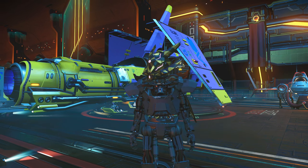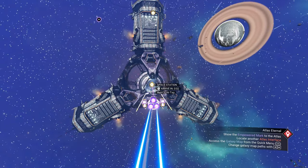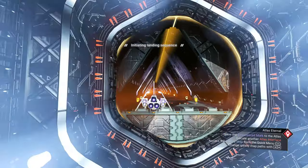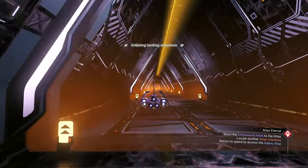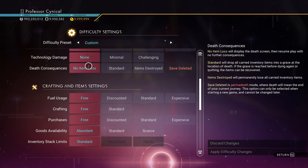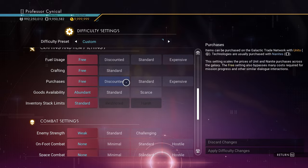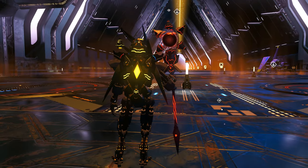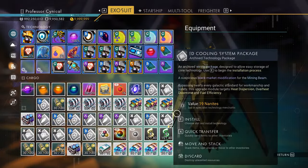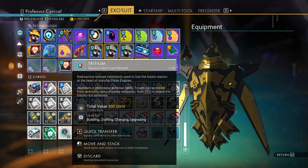Let's get into today's video. The first thing you need to do is make your way over to the very first available procedurally generated space station and then land. Go into your options menu, go down to Difficulty, and where it says Crafting and Items, put everything completely to free — so that's crafting, purchasing, and so on.